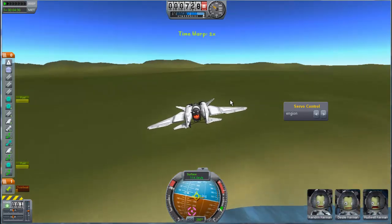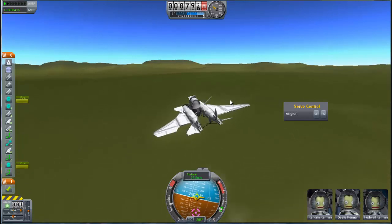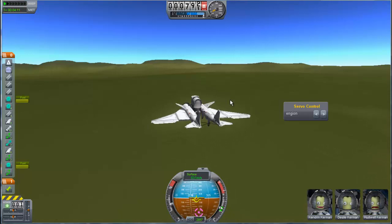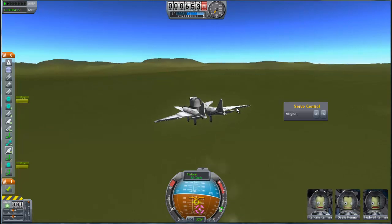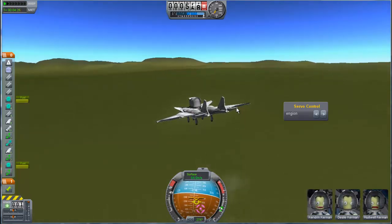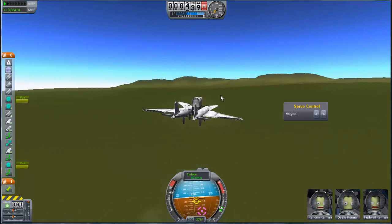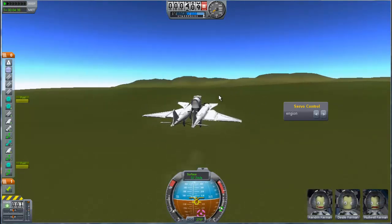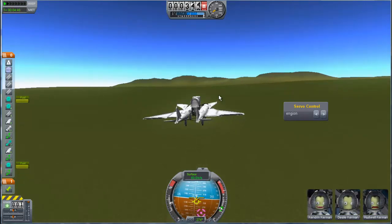We're gonna try to land this way. Oh crap! This is on keyboard, just sayin'. No parachutes — you just gotta land with it. Try to keep it under 10.